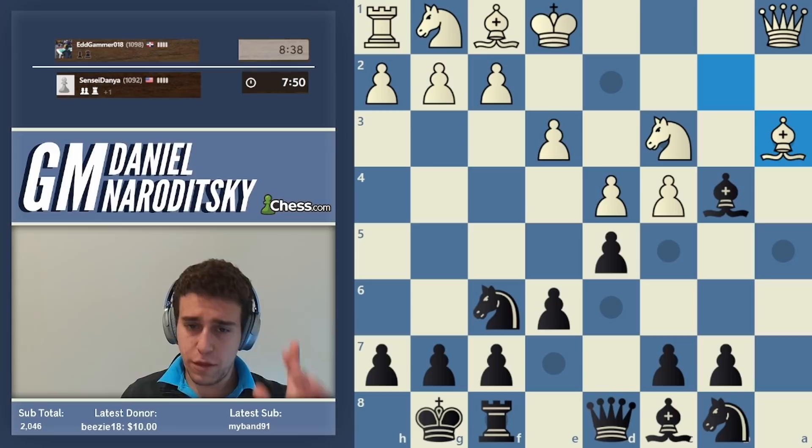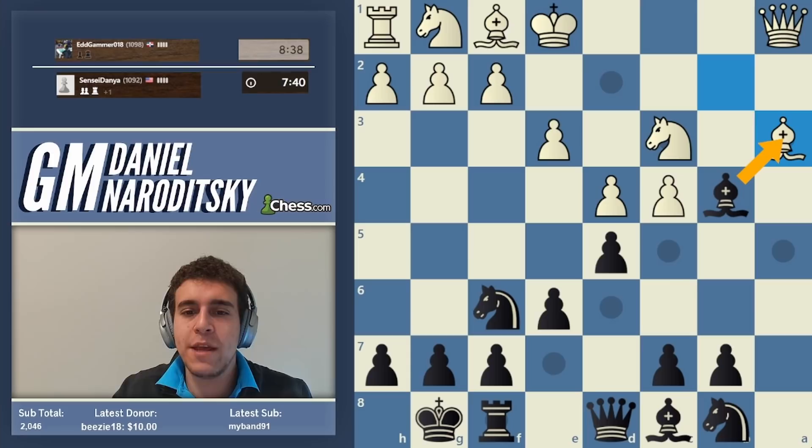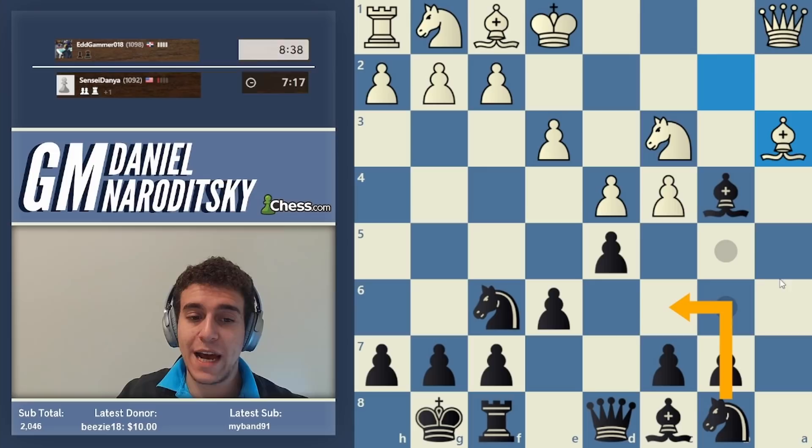Bishop a3 — that's a very decent move. Most people's instinct would be to assume you have to trade, but in fact we have many ways of either trading on our own terms or even declining the trade. Two candidate moves: queen e7, saying I'm ready to trade bishops but you'll have to let our queen come to b4, or knight c6.